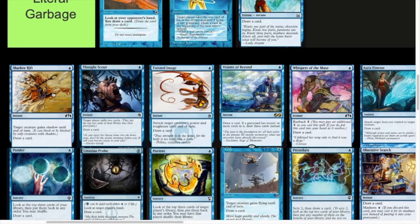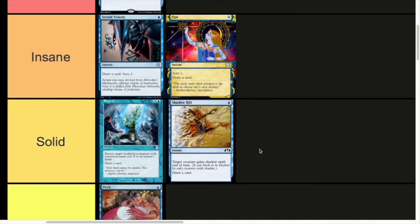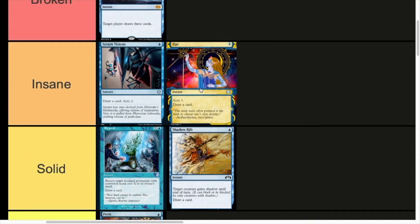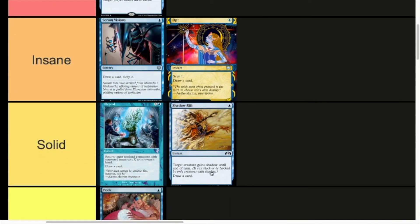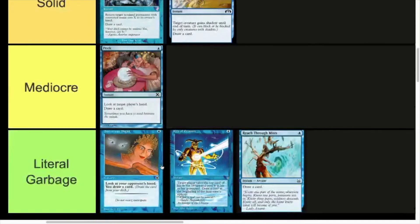We then have Shadow Rift — one mana instant, target creature gains shadow until end of turn, which pretty much means it can't be blocked, and you draw a card. I reckon that's the bottom of Solid tier. One mana, target creature can't be blocked this turn, draw a card is quite strong — very strong in a sealed environment. I could see this in play in a lot of Standard decks, like big Simic decks. A lot of decks that run control normally don't run many creatures, so in that situation it's not very useful. But it can also make a creature unable to block, which is useful on the aggressive. Far from weak, but just Solid tier.